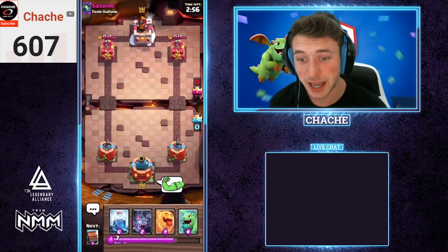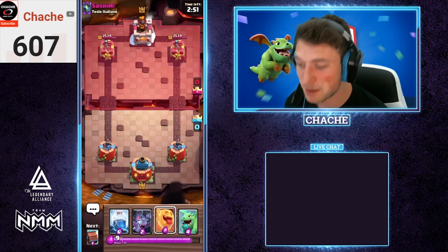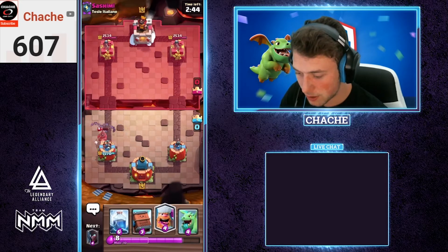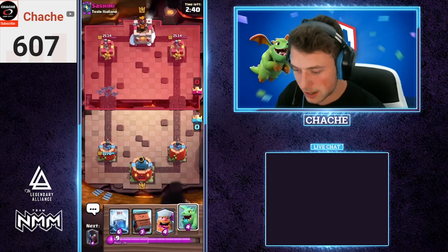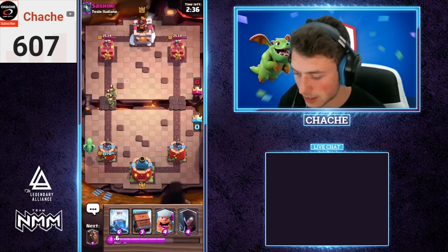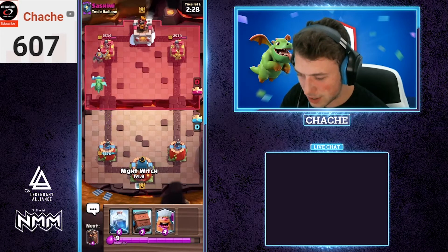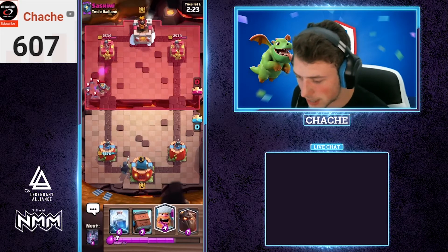Game number two versus Sashimi from Telsey — can't even say it. Let's go bats and heal spirit — that should be good enough to only allow one shot. There we go. Let's go baby dragon in the back to tank for our tower and kill those spear goblins. We're still trying to figure out what he's playing — spear goblins, night, hog rider — seems like a really unique kind of deck, but we're running a unique deck too, so can't really complain.